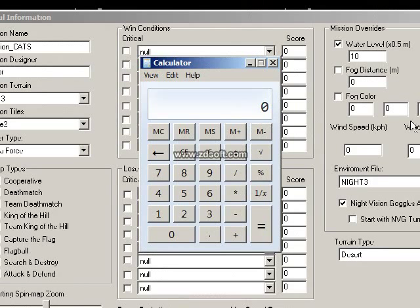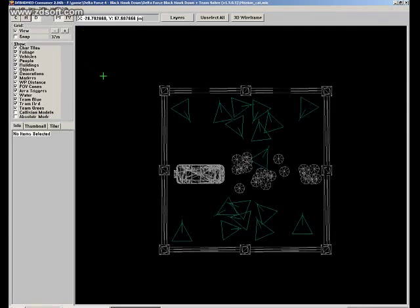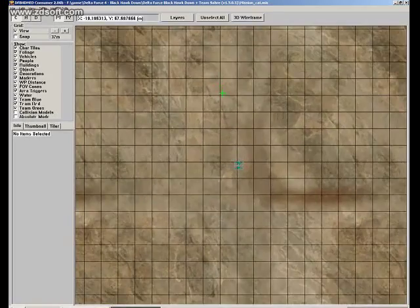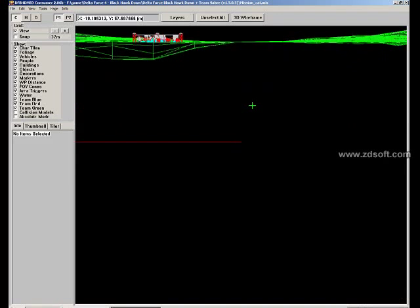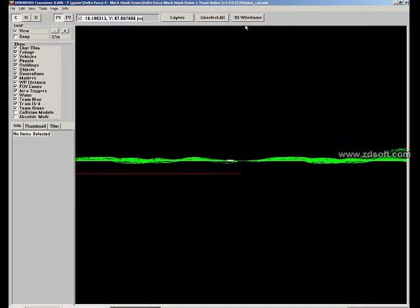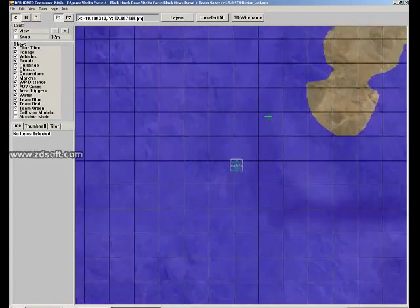So let's give the water value maybe 50 — that's 50 into 0.5, which is 25. Let's give it 50 and hit Enter to see if it's working. Zoom out a little bit — click on See — and we still do not have any water in the scene, it's still lower. Let's click on the 3D wireframe button to watch the map from the side.